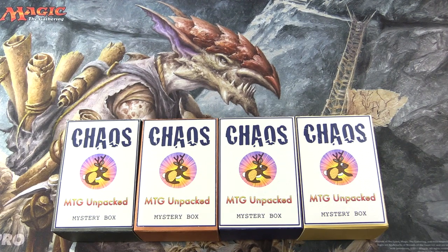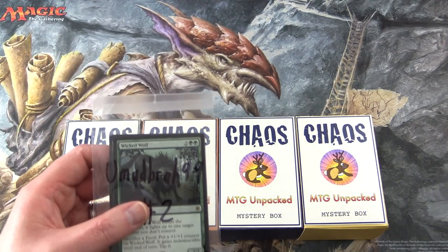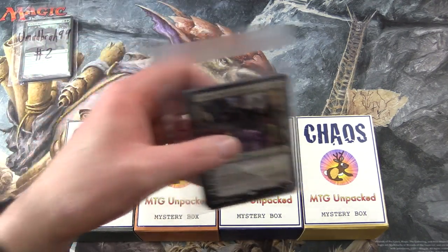Today on MTG Unpacked, it's time for a double dose of chaos. We're cracking open two chaos mystery boxes here. So these are my vision for how a chaos mystery box should be. Let's introduce the patrons — we have Umadbra99 and Emblazoned Aegis.